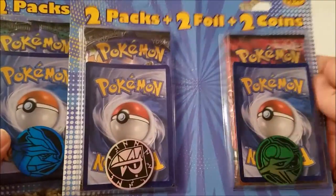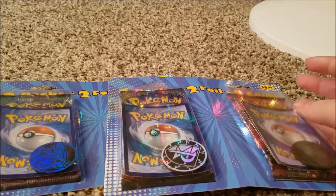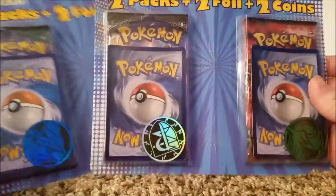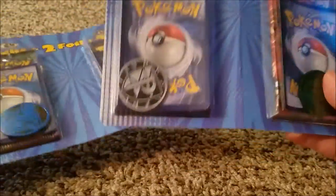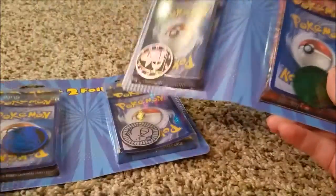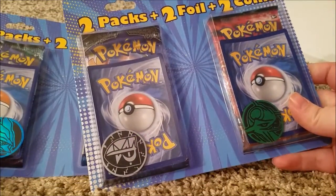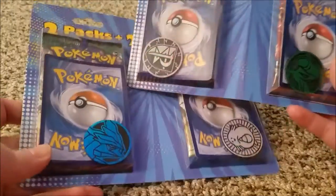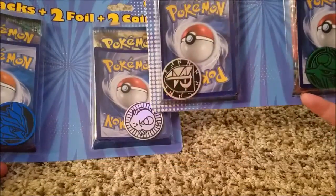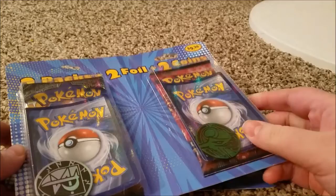Hello everyone, it's 200H100 and look at what I found. I found these at Target and they were the same price as most other blisters, like 12 or 13 bucks each, and I'm like I can't pass this up. I gotta see what these are all about, and I really like these coins too. Especially this Weavile crazy one - I haven't seen that. And the Chansey one - I've never seen that Chansey coin before. So obviously I had to get them.